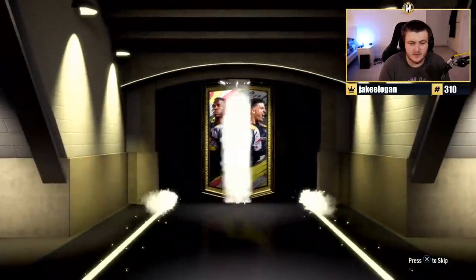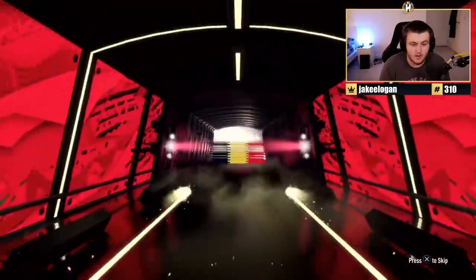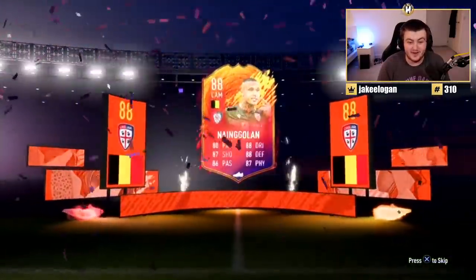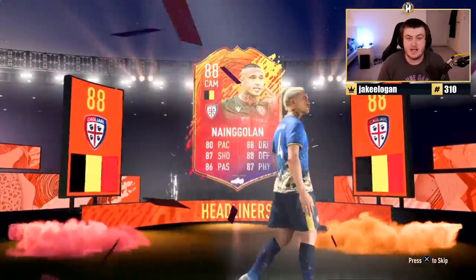Next one. Let's see if we can get even better than Mertens. Fingers crossed. I don't know if these are glitched for the other headliners or not. This one is going to be another headliner. Brazil. Belgian again. 91 rated - you'll take it. That is a sick card. Both Mertens and Nainggolan are both sick, so if you see Belgian for headliners, that's a massive dub.